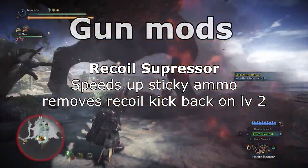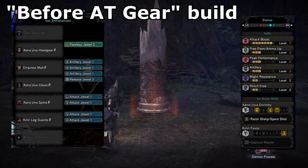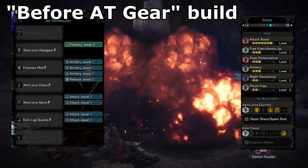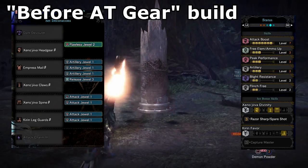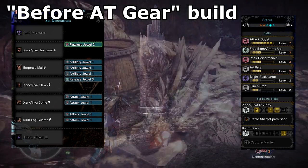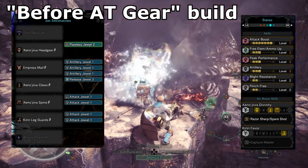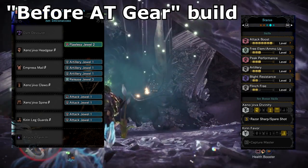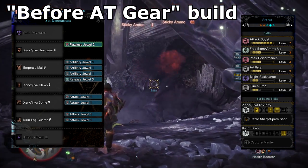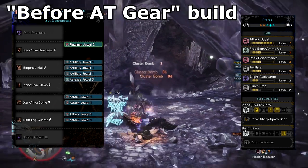I'm going to start off by showing you my old cluster bomb set, as I think it's both helpful for PC players who don't have access to AT Xeno yet, and also as a comparison to see how the new armors have changed my build. This is what I predominantly used before — sometimes I would change a few jewels here and there when I felt I needed extra utility skills. Artillery boosts wyvern and sticky ammo; it has no effect on clusters, but since I like to use those ammos to complement the cluster bombing it was worth adding in. Wyvern ammo to wake up a monster can do a lot of damage, and sticky ammo aimed at the head deals KO damage so you can stun monsters, allowing you to set up good openings for cluster bombs. Of course there are fights where you may not use these ammos at all, and you could switch them out for utility or other skills if you prefer.